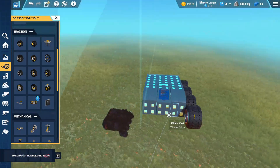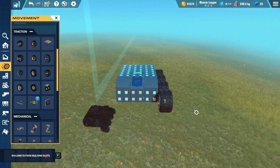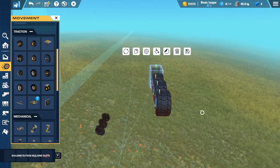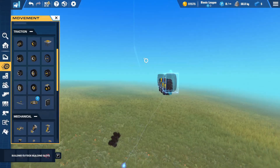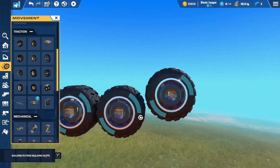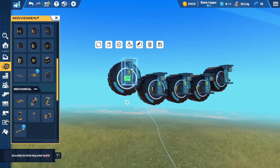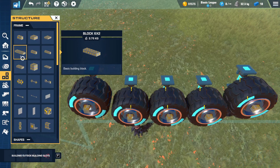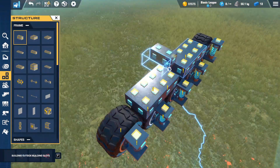Maybe I shouldn't have started with the body, actually. I would like to try and recreate the same functionality that the tracks have using wheels, if that makes sense. So I will need some suspension bits. Now I can't recreate this perfectly, obviously, but I think I can get pretty damn close.